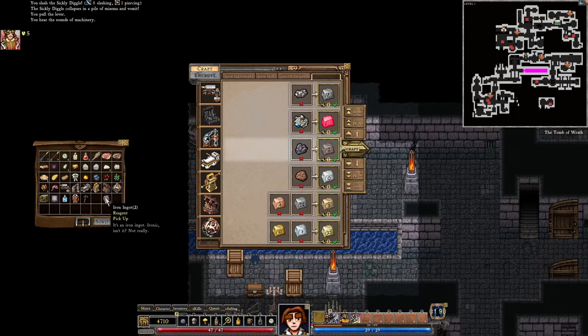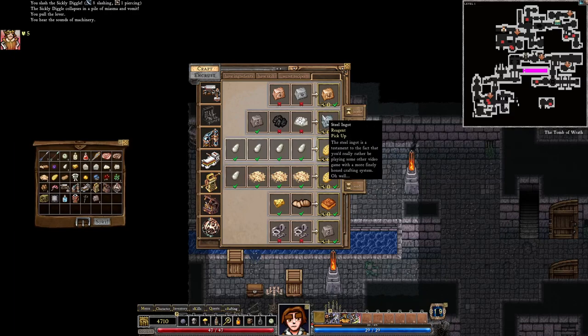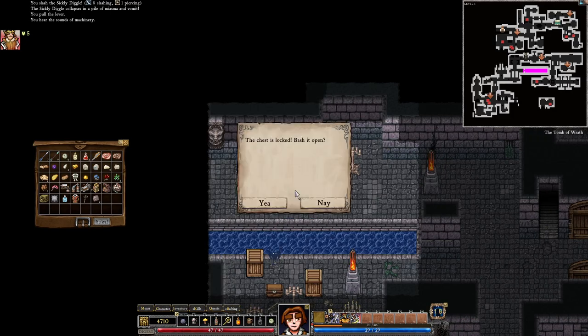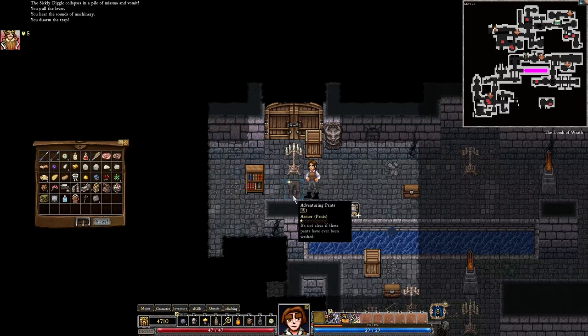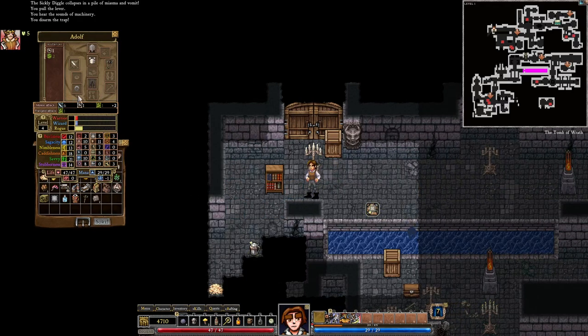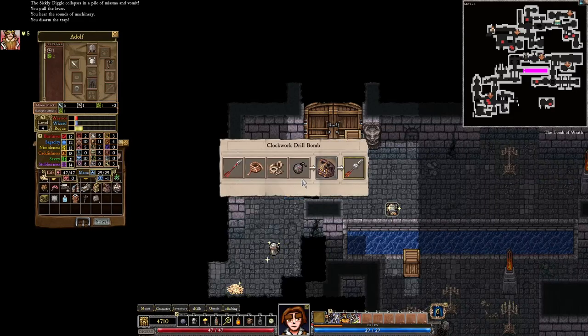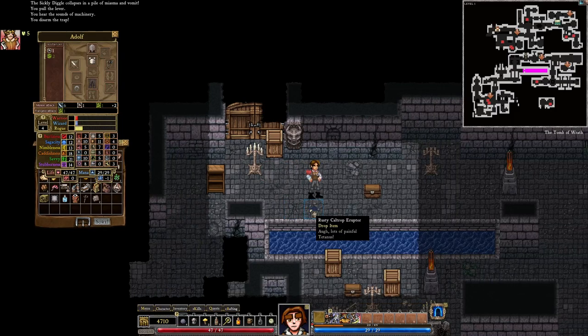We did craft two iron ingots, which is quite nice. Can we also make a steel ingot from that iron ingot? To make a steel ingot we need bituminous coal and chalk — oh, I already sold my chalk but maybe we can find some more. Adventuring pants — are we wearing any pants? We are not, let's put on the adventuring pants. Clockwork drill bomb: using copper wire, iron bomb, and tinkerer parts, we can make a clockwork drill bomb, but I do not have the main ingredients right now.